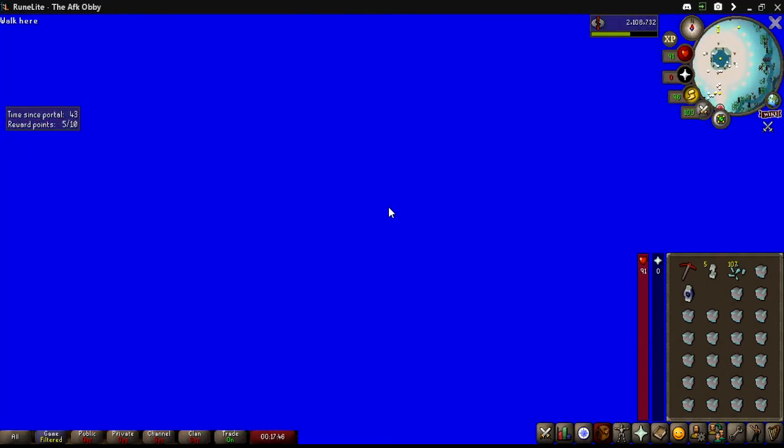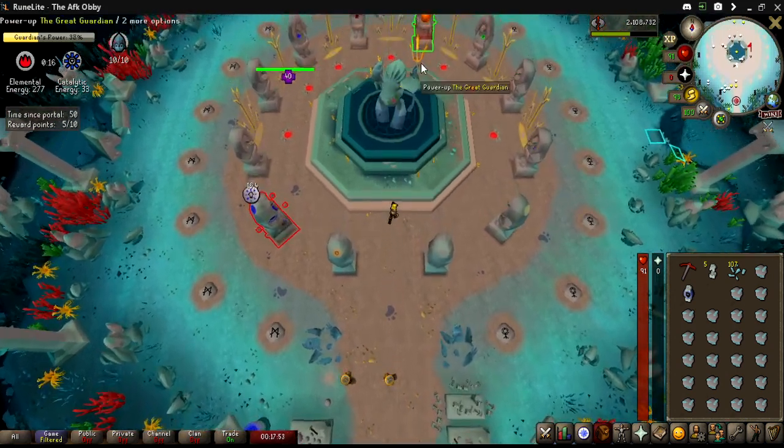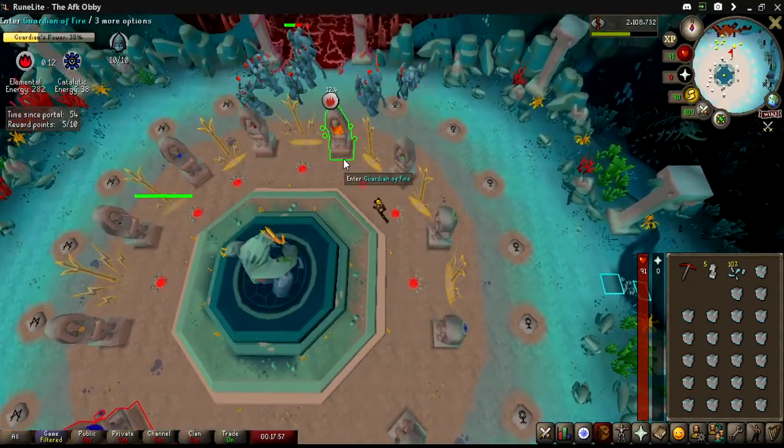Once again, you watch me wait to see if we can get a better cell. I kind of preemptively left because getting Air would have sucked, but luckily we did get Fire — so now we get that minimum of 15 for both catalytic and elemental energy.